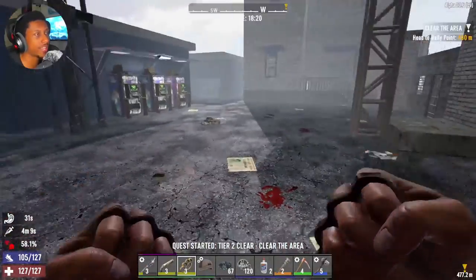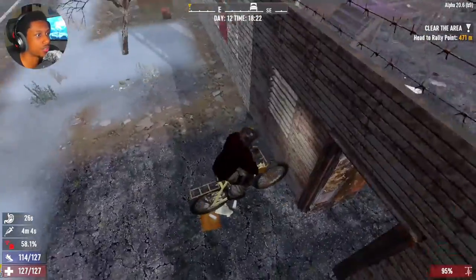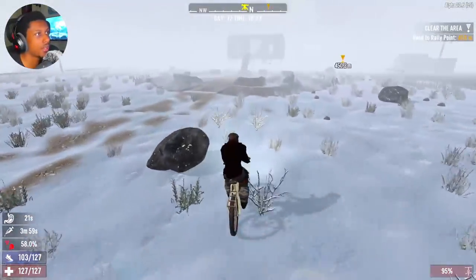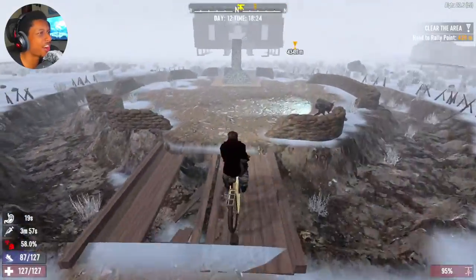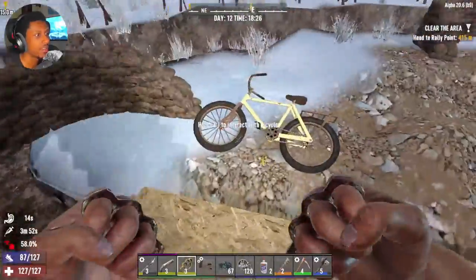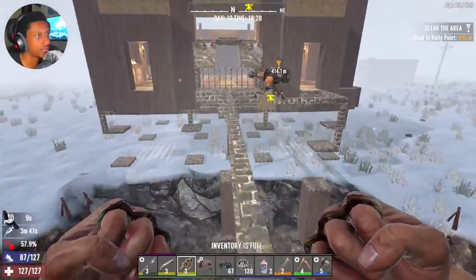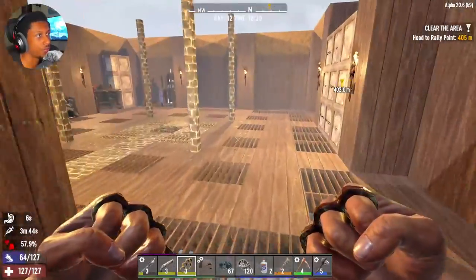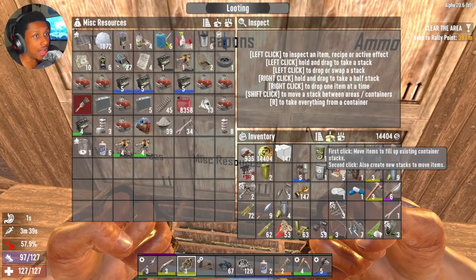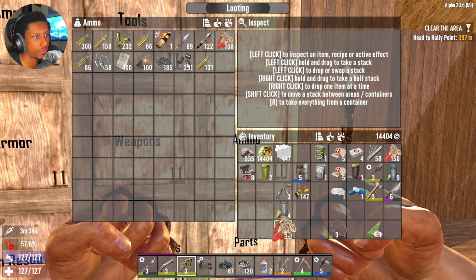That's a morale booster mod - that's actually kind of cool. Hopefully day 13 we'll have new tier 3 quests, that'll be nice. Let's put our stuff away. Hopefully there are zombies over here - I'm not scared of zombies anymore. I might have jump scares here and there but that's okay. My inventory's full - we'll just keep the bike there, they're not gonna hit our bike. We got a good amount of stuff, a nice solid haul, a lot of ammunition which is extremely good.